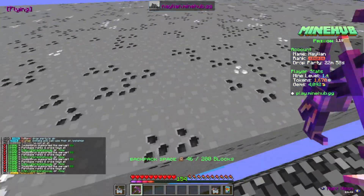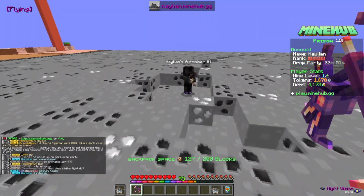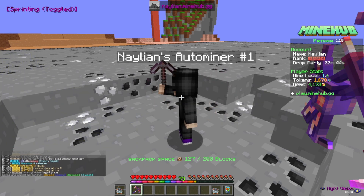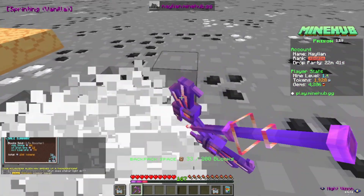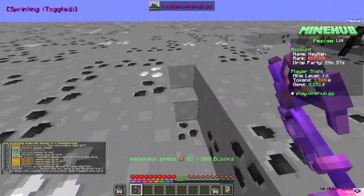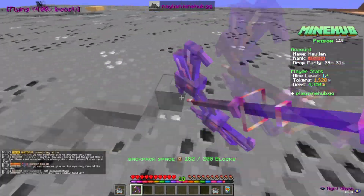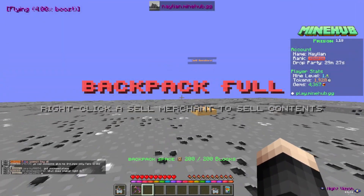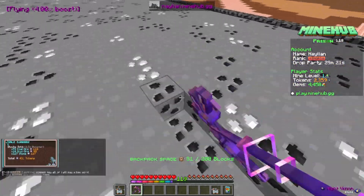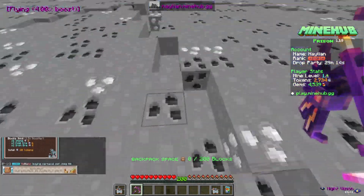The mine just got reset — let's go ahead and start mining. Even our auto miner is going insane right now, just breaking everything — it's so cool. We started a thunderstorm with the Demonic pickaxe! The ability on this pickaxe can make a storm out of nowhere, which is pretty cool. Backpack is full — we need to sell our items. 431 tokens — not bad. Let's keep mining.